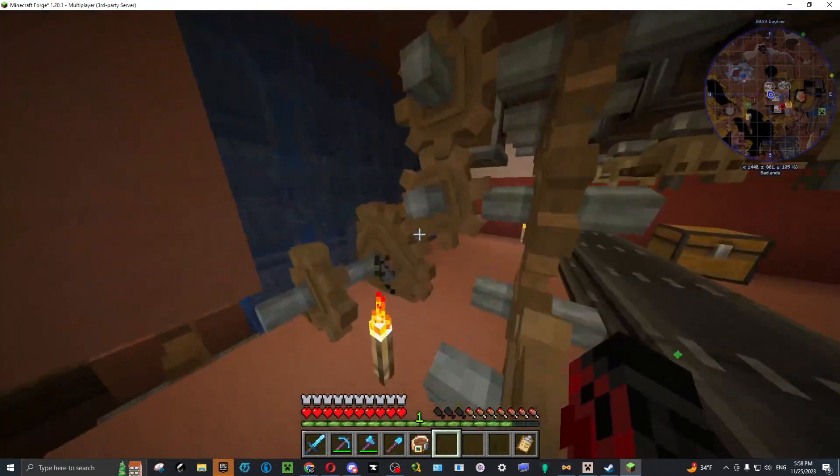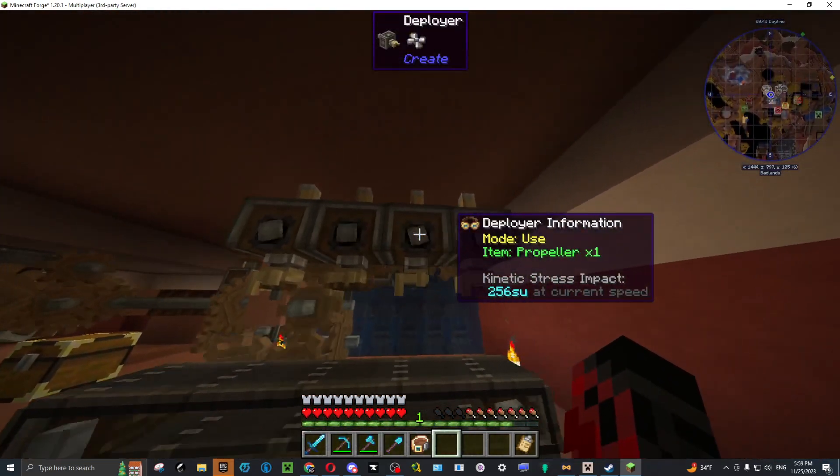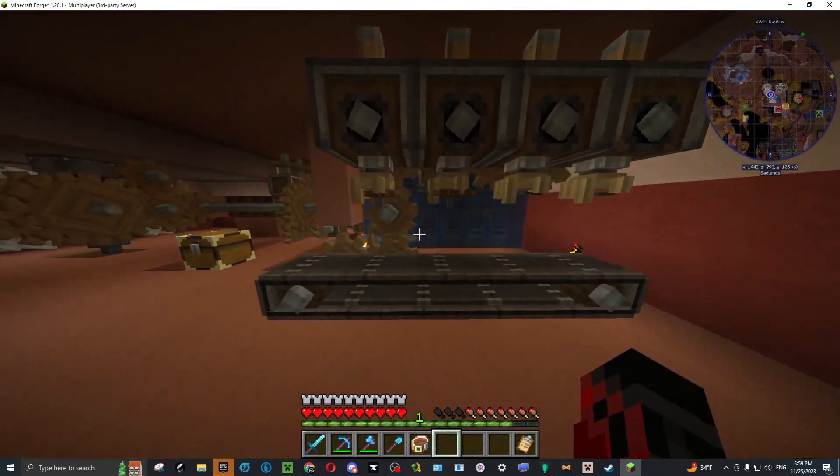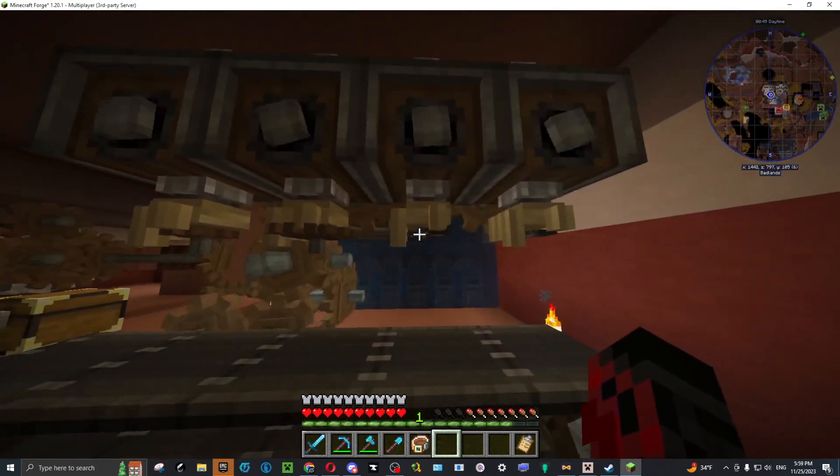It goes big into small, into big again, into small, big again, then small — and then we have the gearbox powering these four deployers. So what you need: you need three small cog wheels and three big cog wheels.